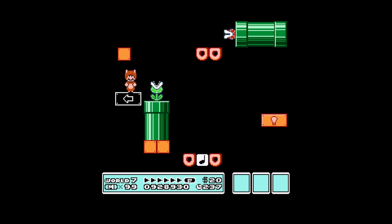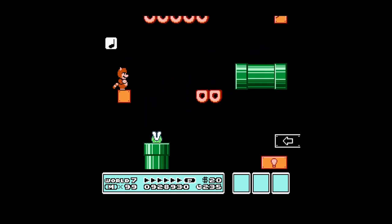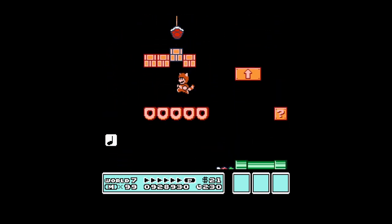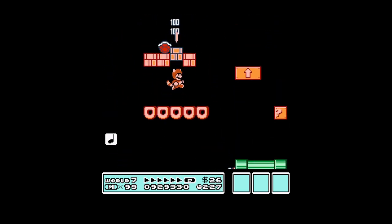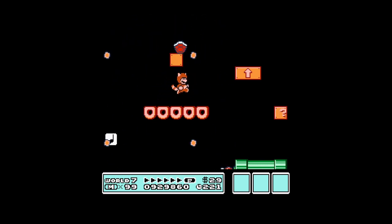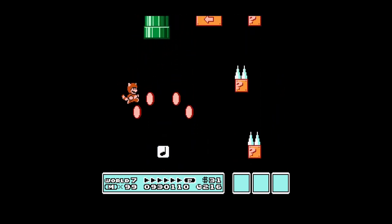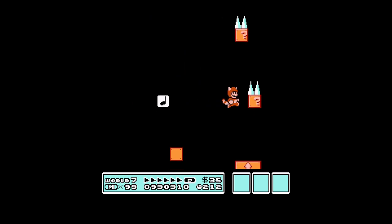Now we're going to use this directional lift to get past this piranha plant, and I'm going to use the music note to go up and over and get the multiple coins out of this block. We're going to get that Koopa shell and just get it out of the way — it did go around to the other side and get that coin there.